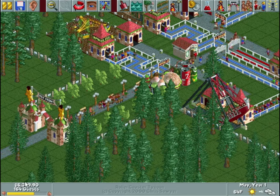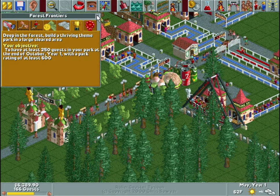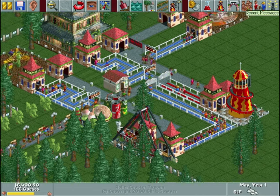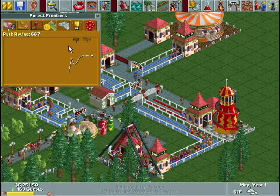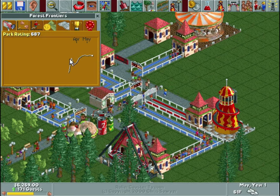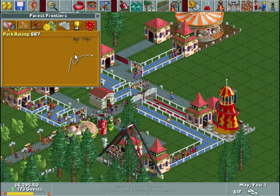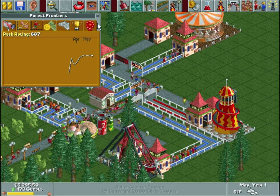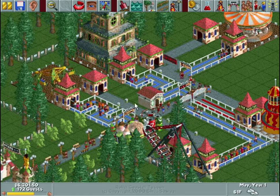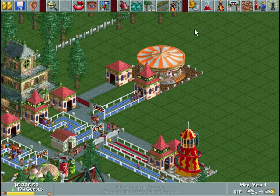So we're in mid-May. We need 250 total guests and about 100 more. Our park rating — we are well above our target. You can actually win awards for your park if you have it really well decorated or have lots of good rides. There's a lot of stuff to this game and we'll get into that over time.